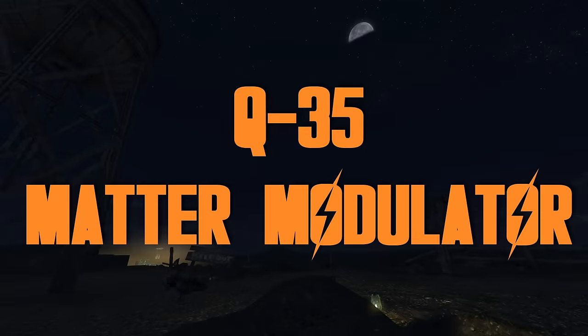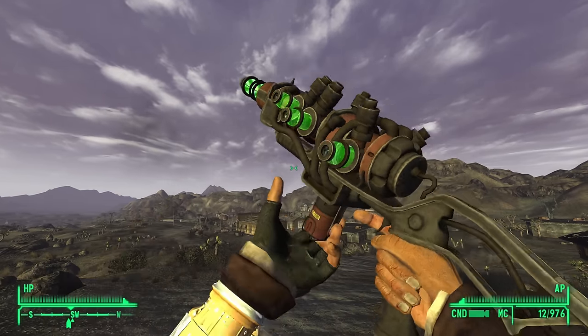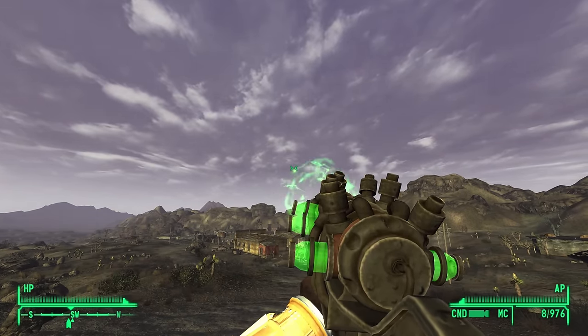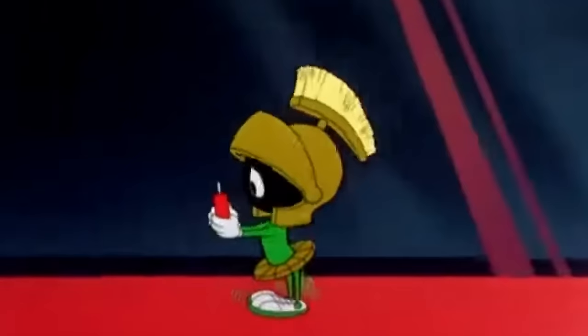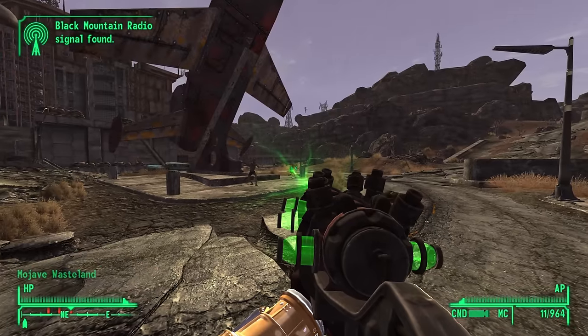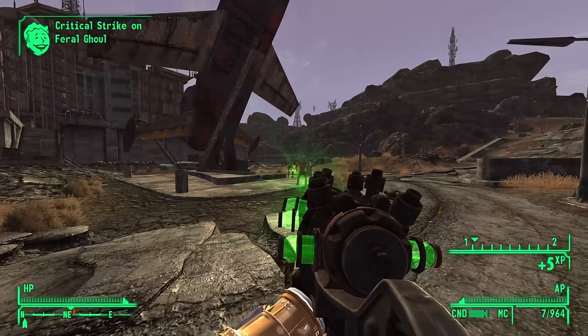Q-35 Matter Modulator — a shockingly strong plasma rifle you can get from the REPCONN HQ. It's also Marvin the Martian's favorite weapon — the Illudium Q-36 Explosive Space Modulator. How could you not love Obsidian? Massive bonus points for using a Looney Tunes reference as the name of this weapon. And who doesn't love turning enemies into piles of toxic goo?